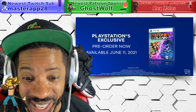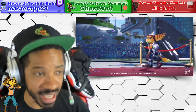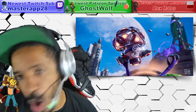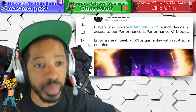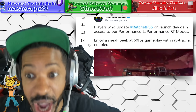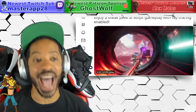The first news item is pretty dope. There was a whole controversy about two weeks ago that Ratchet and Clank was just going to be 30 frames per second. Well, Insomniac Games have just debunked all of that. This is what they officially tweeted on Twitter: 'Players who update Ratchet on PS5 on launch day gain access to our performance and performance ray trace modes.'